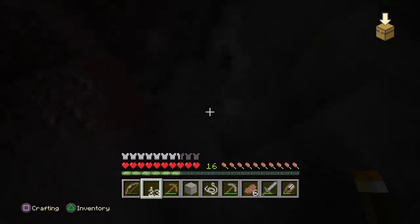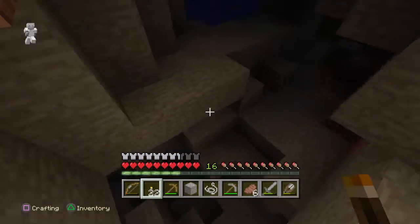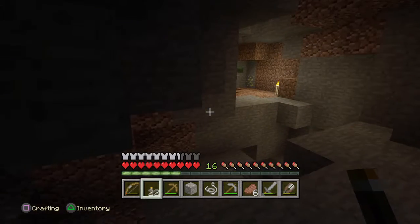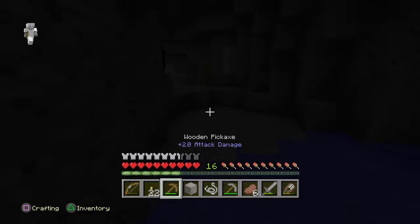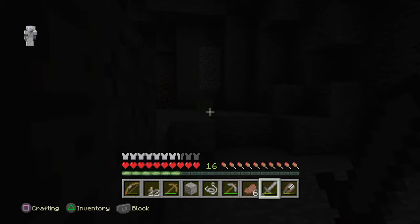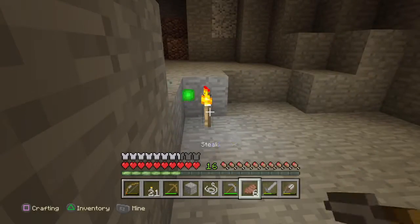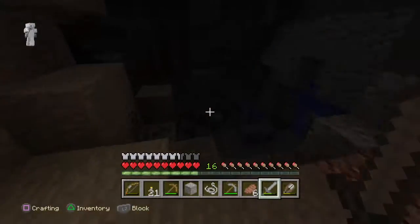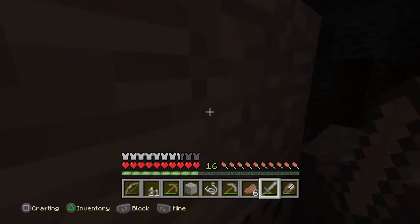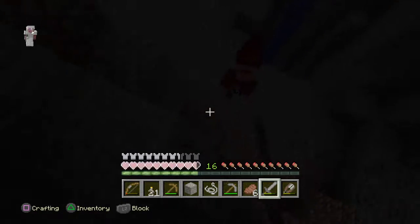We are pretty much lost now so we haven't got much to loot. Slime - I don't know what we'd use that for but let's go get us some slime balls. Now we will be fighting that witch, as we are witch business! We've fallen right down into what we didn't want to.